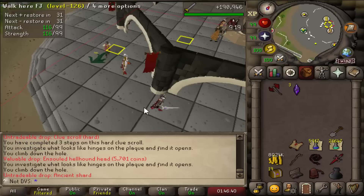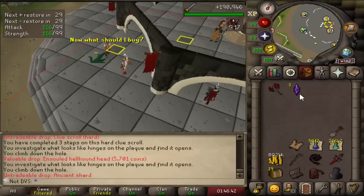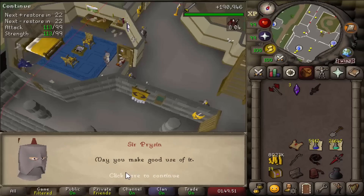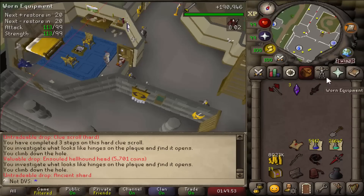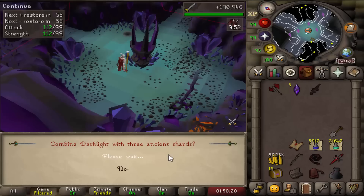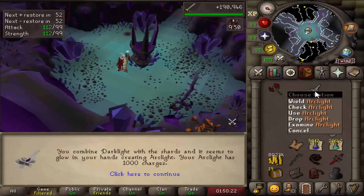All three ancient shards are obtained. I went really far over the drop rate — it took 1200 kills to get two of them from hellhounds, versus the expected 500 for those two, so about 2.5 times over rate. The third came from Skotizo. Now I need to get the dark light from Cerberus in Varrock Castle, then head to the center of the Catacombs and use it on the altar with the three shards to create the arc light.